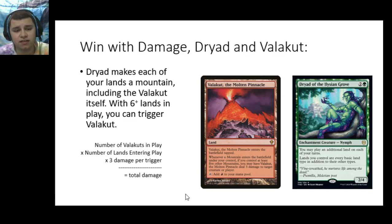What do I mean by Valakut and Molten Pinnacle triggers? Well, with Dryad and Valakut in play, you get to do some direct damage. Valakut, the Molten Pinnacle says that whenever a mountain enters the battlefield under your control, if you control at least five other mountains — six mountains in total — you may have Valakut deal three damage to any target. It has been errated so it's any target: player, planeswalker, it doesn't matter. The way this interacts with Dryad is that Dryad makes each of your lands every basic land type in addition to their other types — that includes mountains. So with six lands in play, every land you play with a Valakut on the battlefield will trigger Valakut, including the Valakut itself.